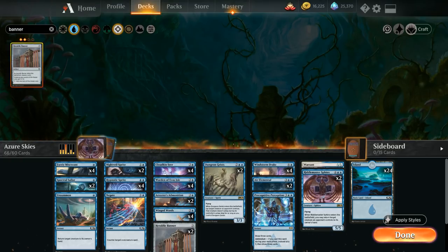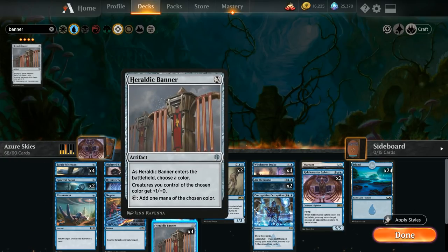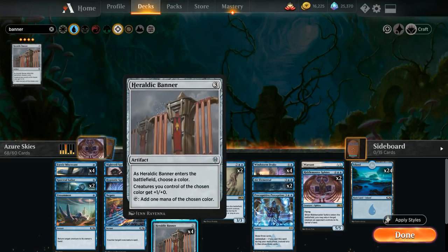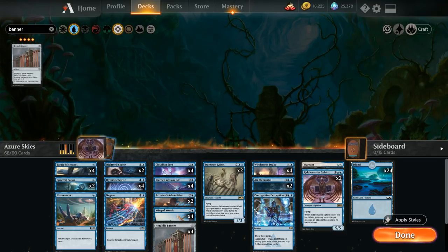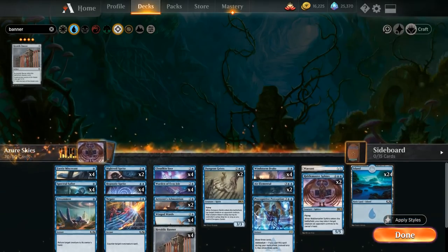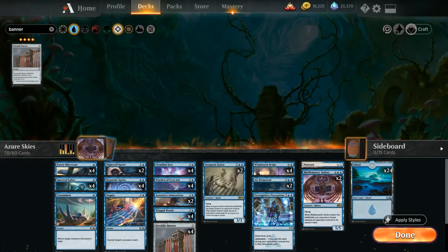The last uncommon additions are two more copies of Spectral Sailor to complete our playset. Spectral Sailor is a great mana sink in the late game, and with Heraldic Banner it becomes a 2/1 flyer for one mana. The extra mana from Banner can also be sunk into the Sailor's activated ability to draw more cards, and Banner tapping into Sailor on the same turn is a nice synergistic line.